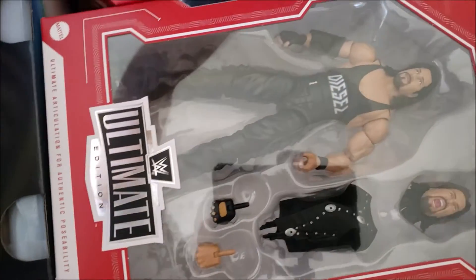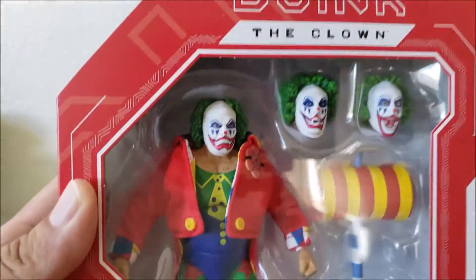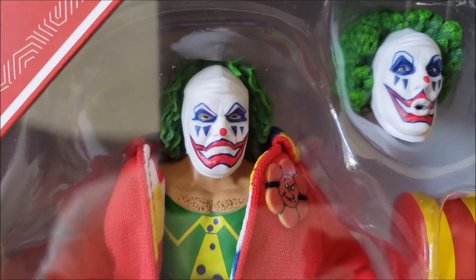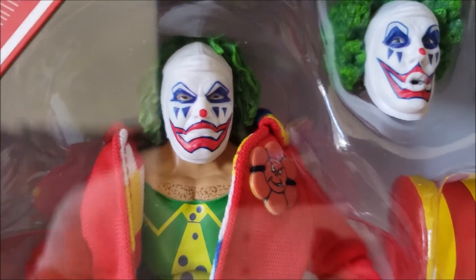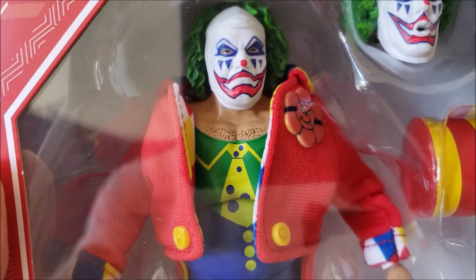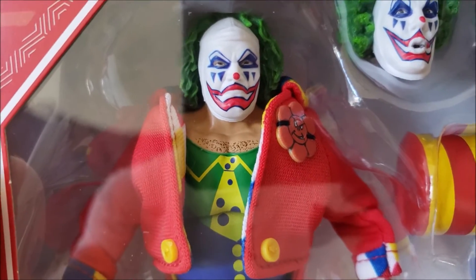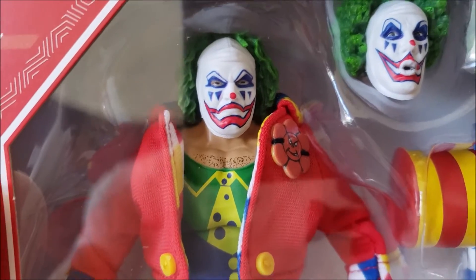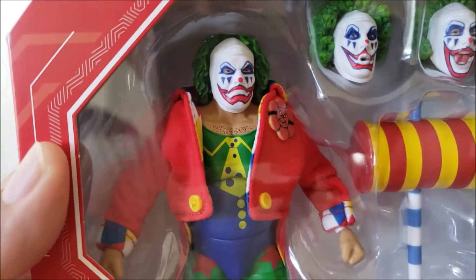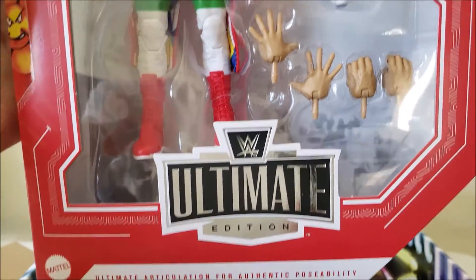Let's take a look at these figures. I'm pretty excited about this Doink. I like that head sculpt he has. That's pretty badass — I mean they're all cool, but I like that mean look on the Doink. If you remember when he first came into the WWF, he was that mean-faced Doink character, played by Matt Bourne — Big Josh, whatever you want to call him. But there it is, Ultimate Edition Doink.